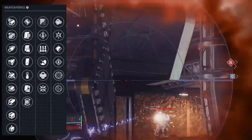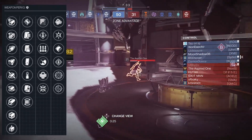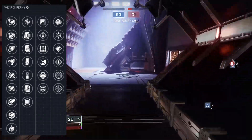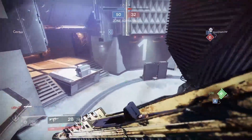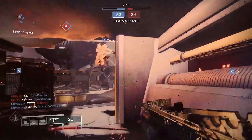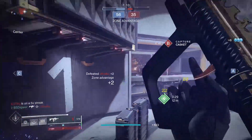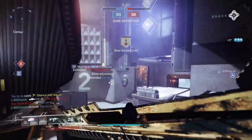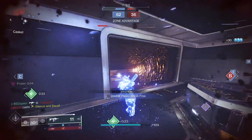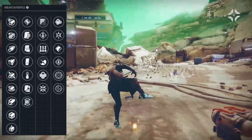Next up for magazine perks, you can get Accurized Rounds, Appended Mag, Tactical Mag, Extended Mag, Steady Rounds, Alloy Magazine, or Flared Magwell. For PvE, you want to add rounds to the magazine or improve stability, so we can kill a lot of enemies very quickly. My best recommendations for PvE are either Tactical Mag or Extended Mag. For PvP, you definitely want to look for either Accurized Rounds or Steady Rounds.